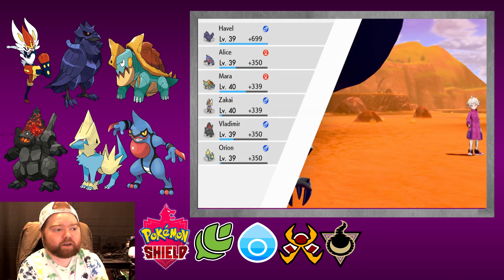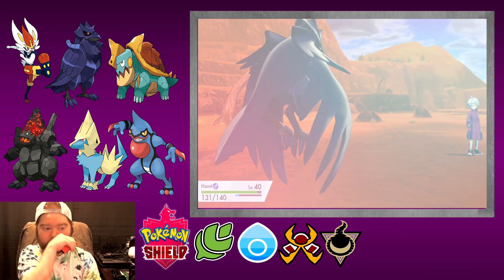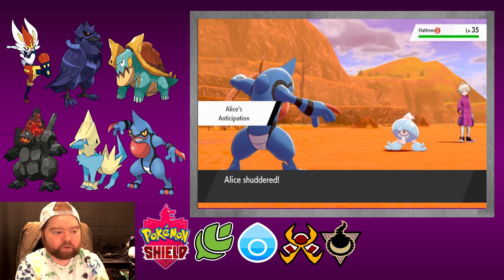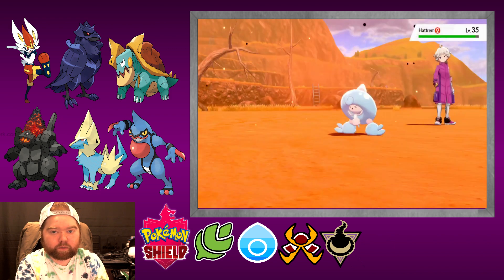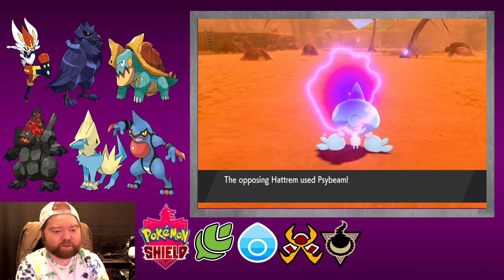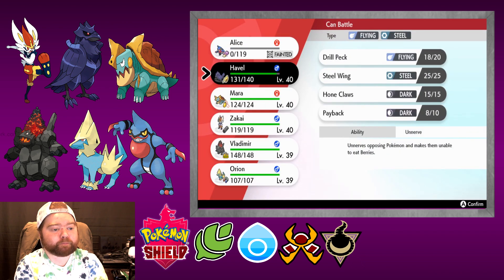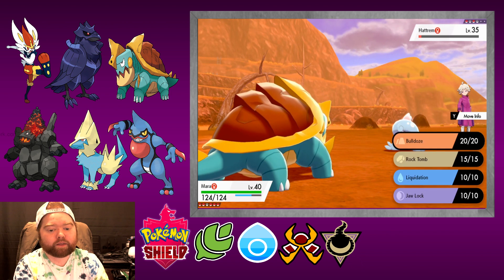Anticipation — go for Sucker Punch here. We're gonna knock it out. Oh, so close! Almost. My partner's move is super splendid, wouldn't you say? That's my bad — I forgot that poison types like Alice are weak against psychic moves. I also thought the Sucker Punch would get the one-hit knockout so I didn't think I'd have to worry about anything.